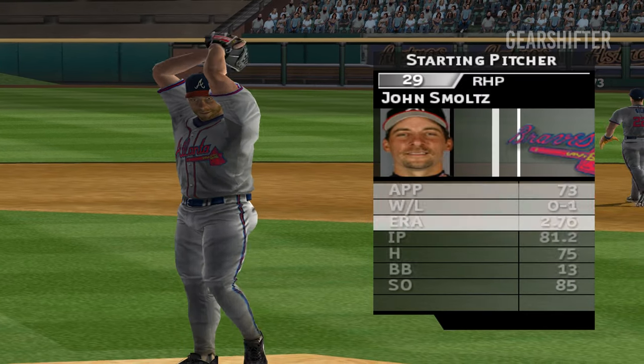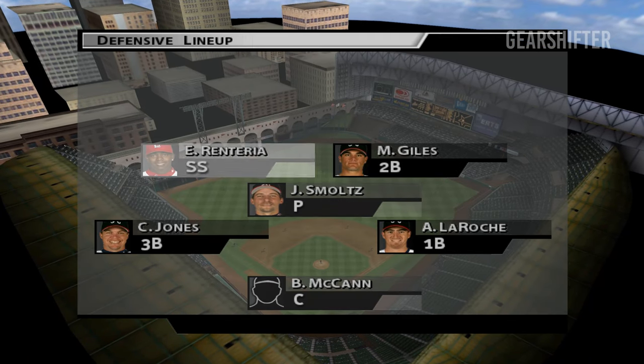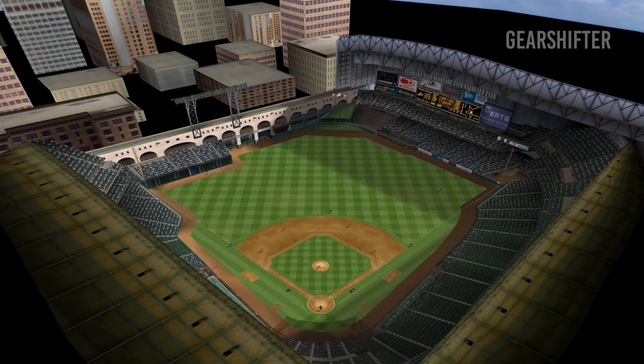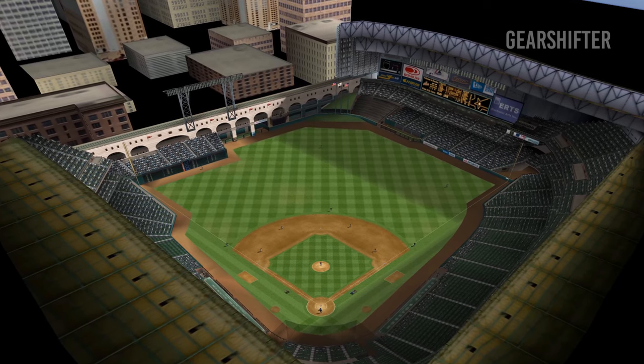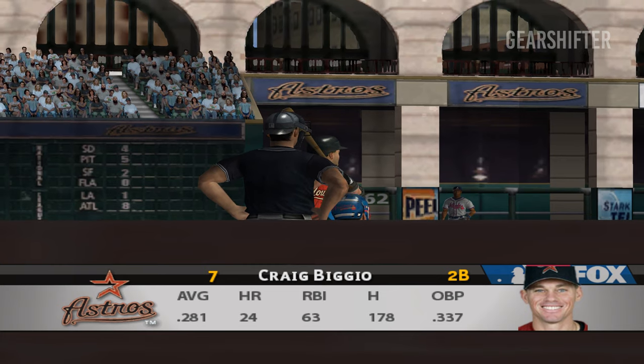On the mound to make the start for the visiting team — John Smoltz. Next set to play, Craig Biggio.